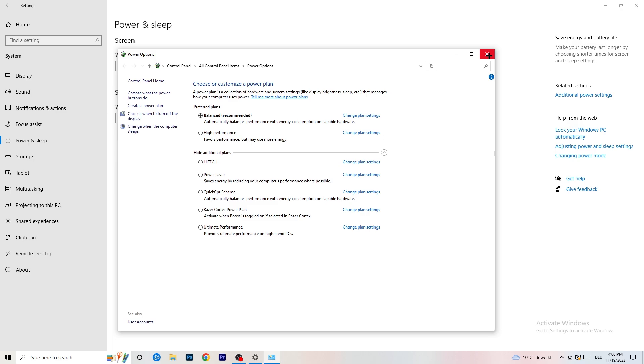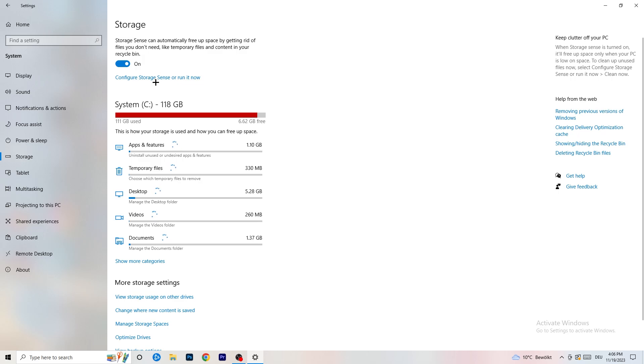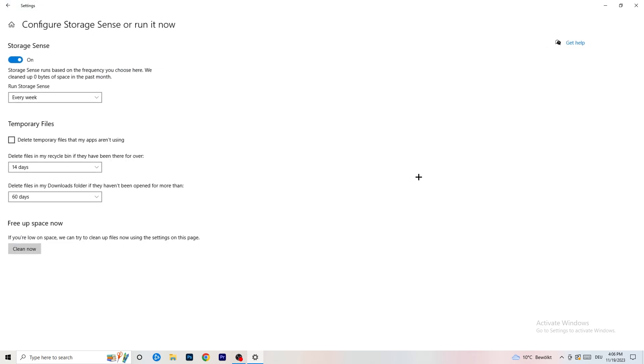Go to Storage and click 'Configure Storage Sense or run it now.' Turn on Storage Sense and set it to run every week. Enable deletion of temporary files that apps aren't using, and set files in your Downloads folder to delete after 60 days if not opened. Then click 'Clean Now' to run it immediately.